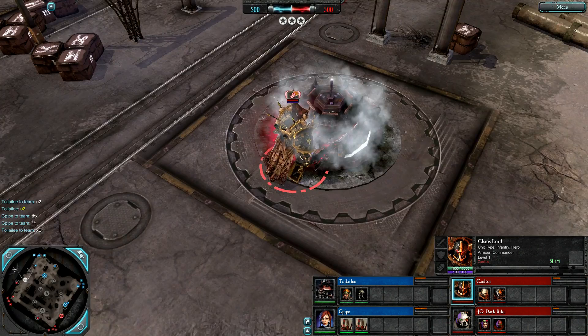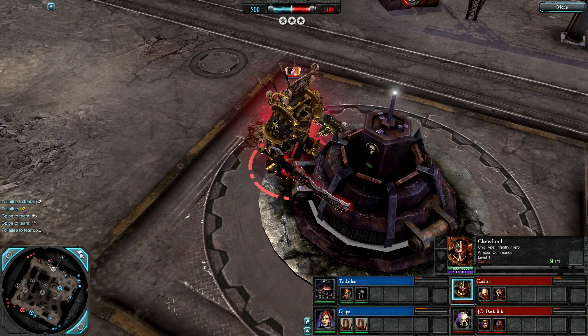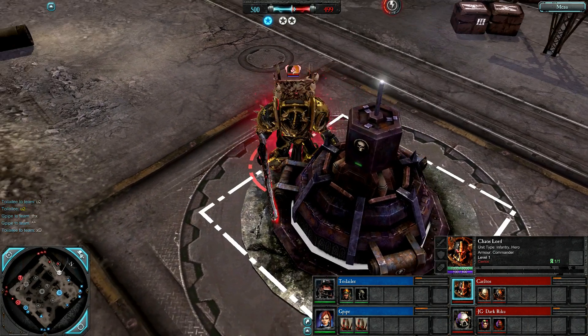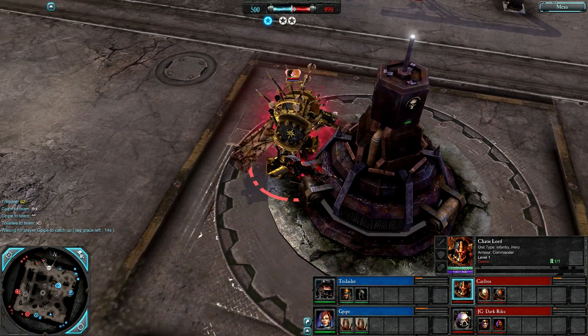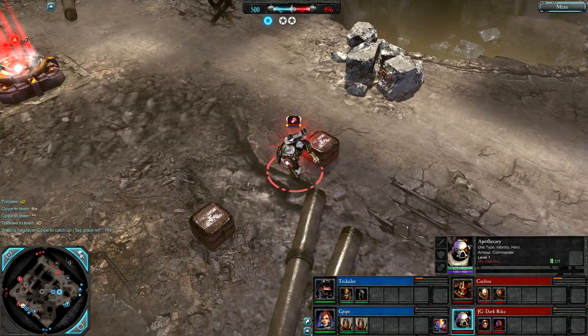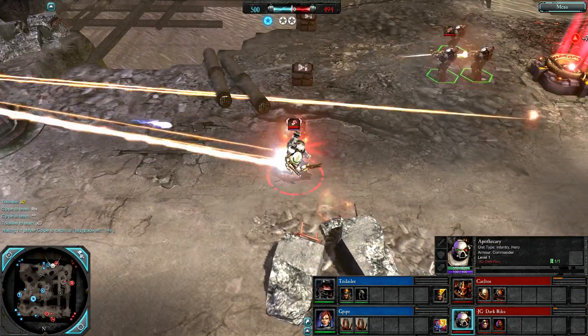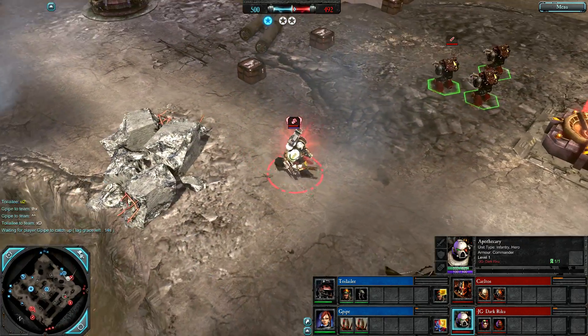Keltos, the creator of the mod, alongside Kolaris, is a Chaos Lord — a durable and destructive commander who fights melee, can walk through cover, and cannot be suppressed. Dark Riku plays an Apothecary support commander who fights melee to start off, can heal, and emits a passive health regeneration aura.